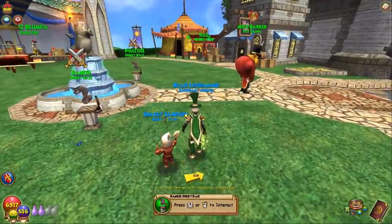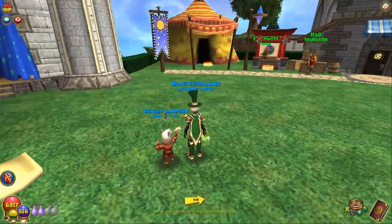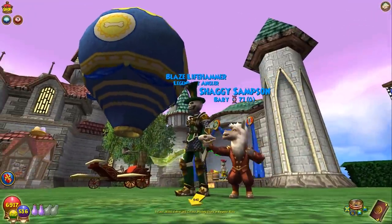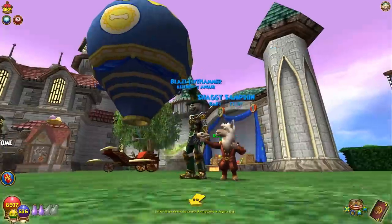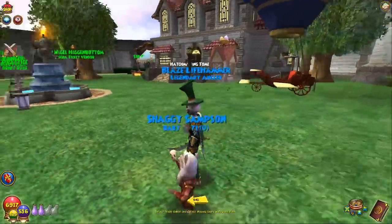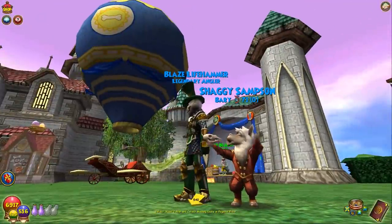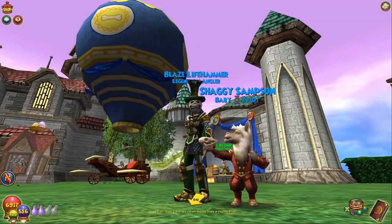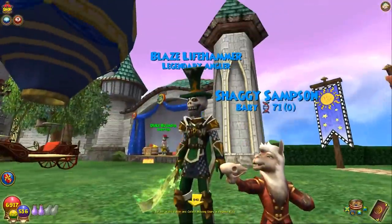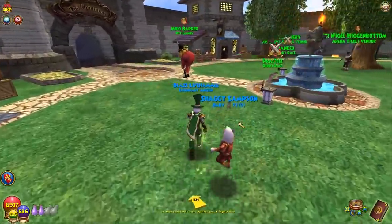Drama Llama — really awesome pet, and that's what we get with the bundle pets: unique pets to that bundle. This is what the pet looks like, holding a skull, kind of like a Hamlet type of look, and it just looks good. It's a llama dressed up for a play, dressed up to star in his Shakespeare play. He's getting his vocals ready for his performance, holding a little skull — maybe it's a prop, could be real, we don't know. His name's Shaggy Samson.